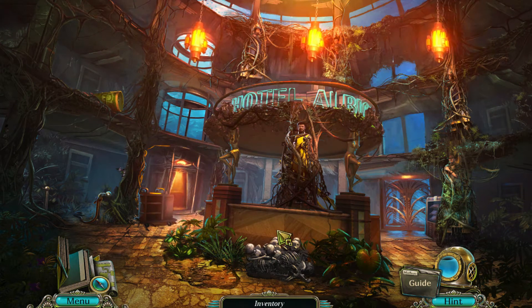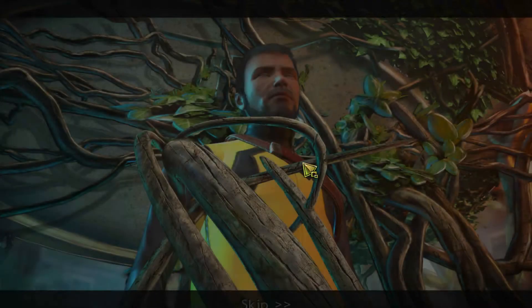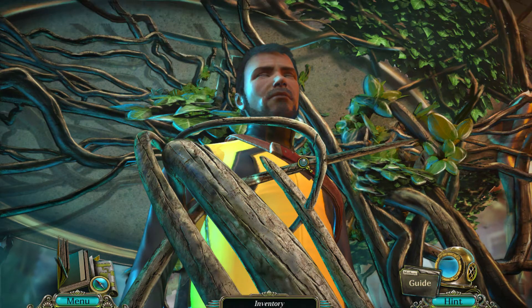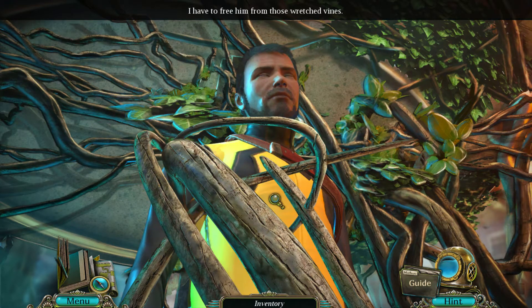Hello everyone and welcome back to Let's Play Abyss: The Wraiths of Eden. So we've just discovered our long lost fiancé, Robert. Get him out of my head! We were trapped by these vines and we managed to get out. Found him. I have to free him from those wretched vines.